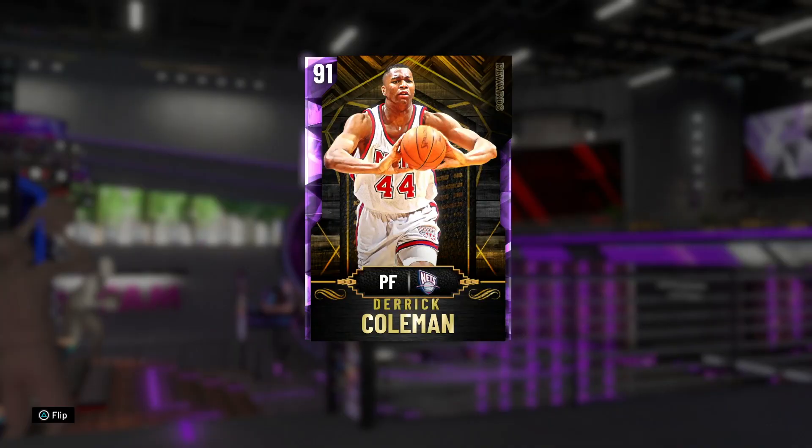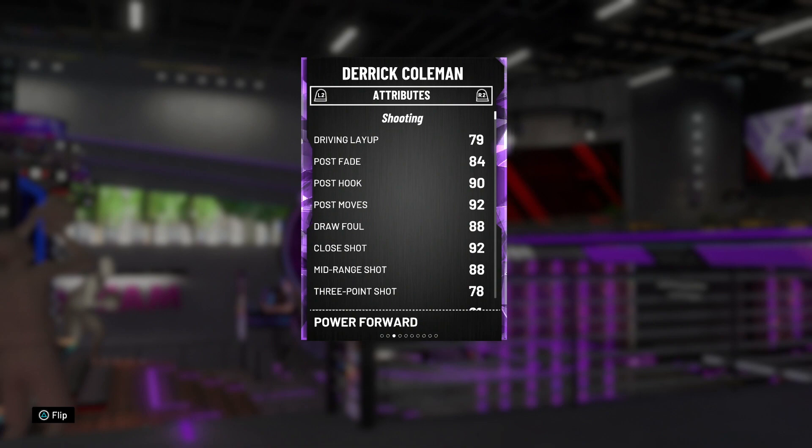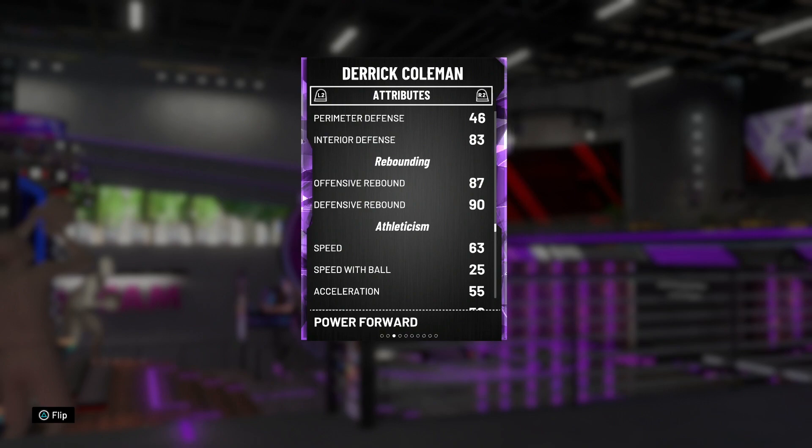Jumping into the number two position: the 91 overall Amethyst Derek Coleman. I know this isn't what you're expecting — some people were thinking Michael Redd or other cards — but a lot of people are sleeping on non-hype cards and suffering for it. Derek Coleman is one you're going to want if you don't already have a super elite power forward. He's 91 offensive overall, 87 defensive overall, standing at 6'10". He's got a decent 79 driving layup for a big man, post fadeaway, hook, post moves, great draw foul, an amazing 88 mid-range, and a 78 three-pointer that feels like a 92 in the corner.